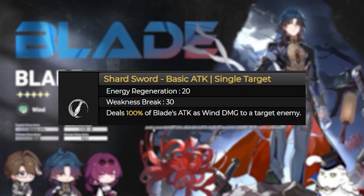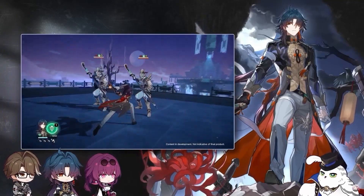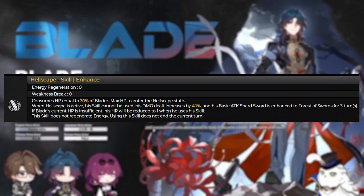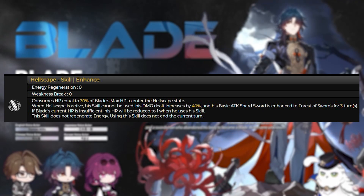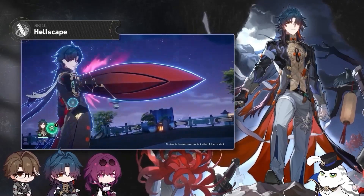His basic attack, Shard Sword, deals wind damage based on Blade's attack to a single enemy. His skill, Hellscape, after use puts him in a state called Hellscape, which consumes his HP to enhance his basic attack, and this does not end after using the skill.